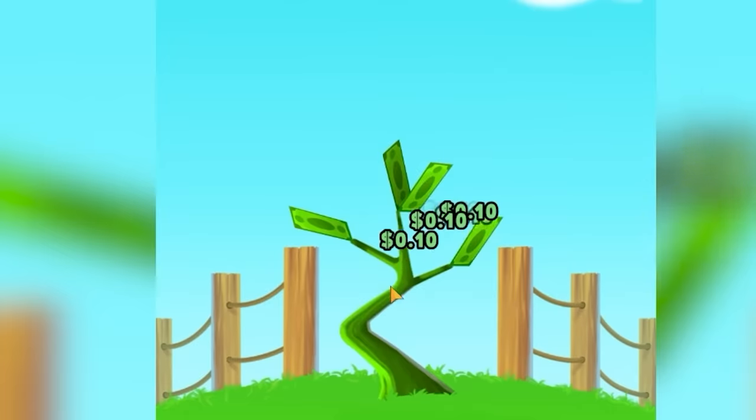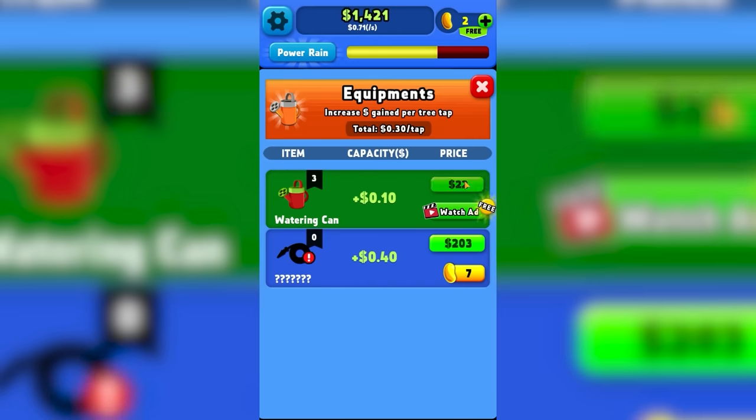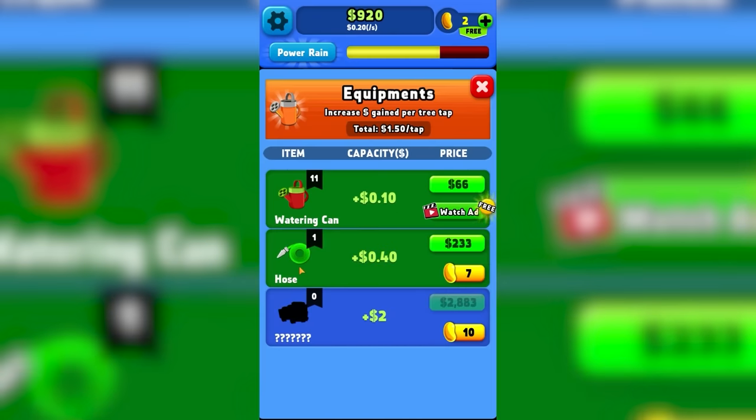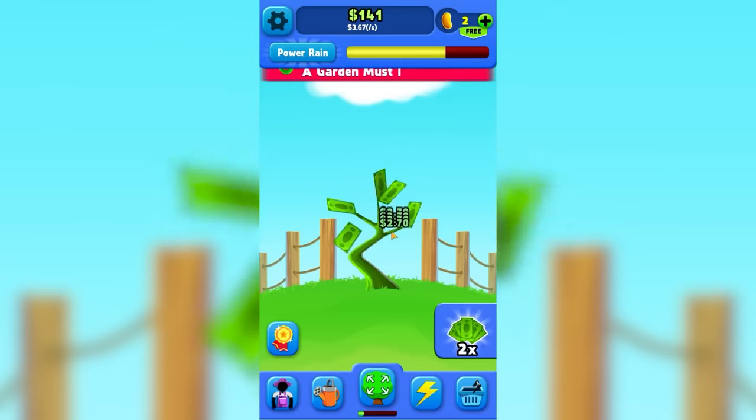But this obviously won't do it all, because even as we're clicking away we're less than a dollar per second. So let's upgrade the watering can — probably a lot. I was hoping it'd be a bonus at level 10. So we're going to start on the hose, which is obviously more water, a few levels of that. So now we're at $2.70 per tap.